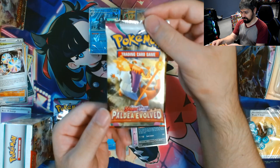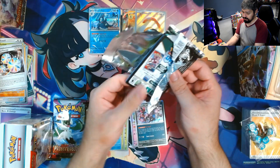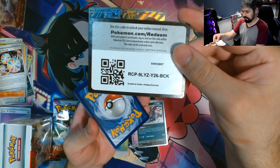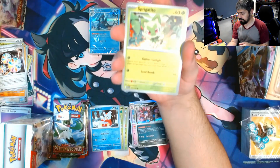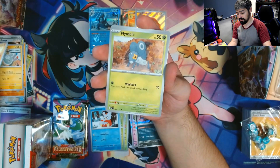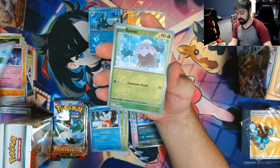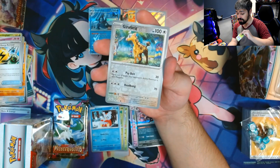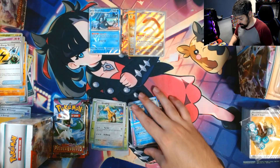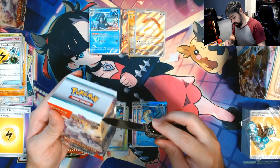Let's open up our last pack from the first Build-and-Battle kit and see if we can end up with something awesome. We got Sprigatito, Magnemite, Knackley, Nimble, Bramblegas, Mist Magus, Superior Energy Retrieval, Snover Reverse, Girafferick Reverse, and a Gyarados for the rare, along with a lightning energy. This first kit was really, really loaded.